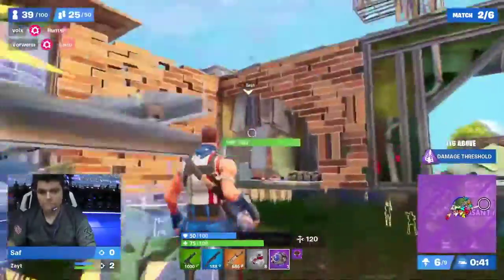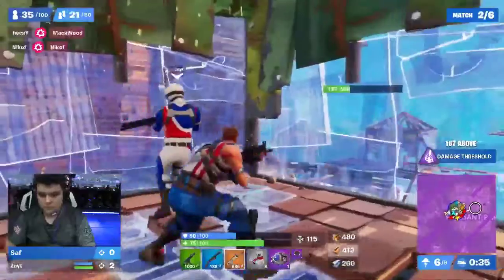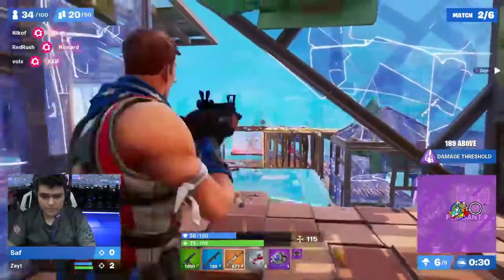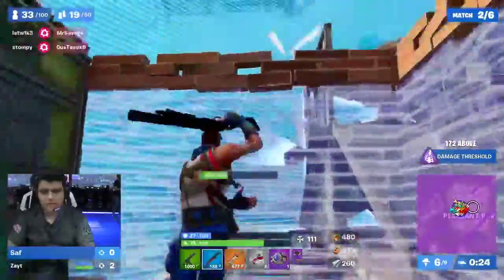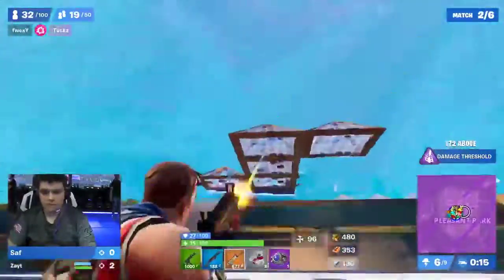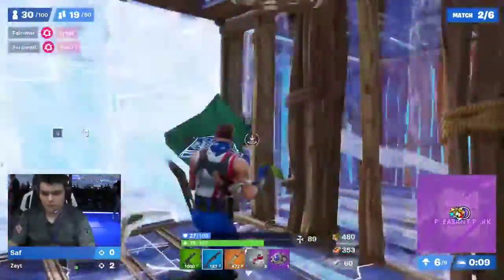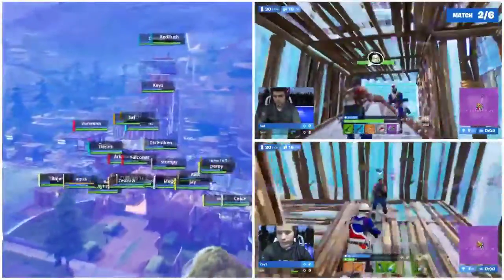Mongrel and Mitro's loot too — juicy. Zayt and Saf are making a statement from NA. They're still above storm surge with great rotation items — each have a launch pad and two shockwave grenades. They're flying in for a massive rotation to the center of Pleasant Park, 167 damage above the threshold. They're looking to challenge high ground. Zayt and Saf looking to do what many would think was impossible — winning back-to-back games in a stacked lobby. Just saw Falconer in the feed. Arkham with an elimination too. 19 duos left as we move towards placement points — three points if you make it in the top 15, which could be the difference between first and dead last.